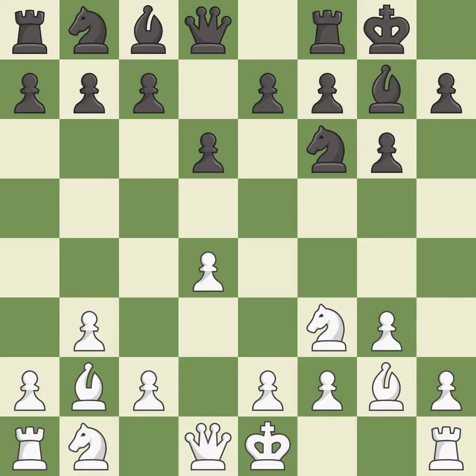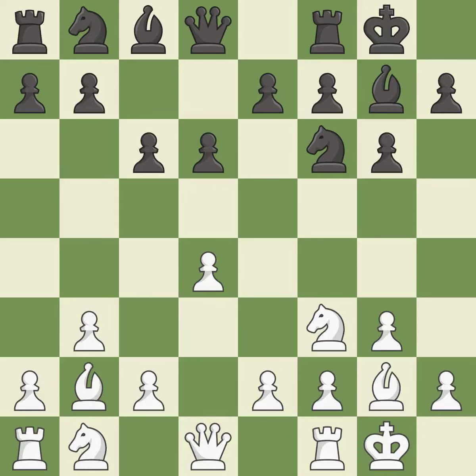D6 controls the c5 and e5 squares and allows the light-squared bishop to develop. D4 occupies the center and controls the e5 and c5 squares. Castling develops a rook while also moving the king to safety. Castling to the same side of the board as the opponent tends to lead to less sharp positions compared with opposite-side castling. It is the last book move.